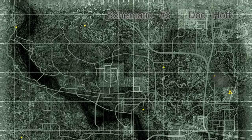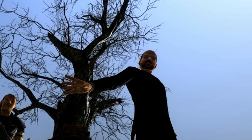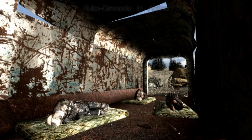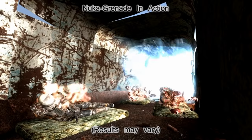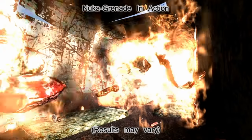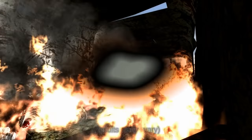The last Nuka grenade schematic can be bought from Doc Hoff, and like the other caravans, he can be found in Canterbury Commons. From what you now know, three of the four caravans sell schematics. Exploding into a ball of blue flame is a signature of these grenades. The downside is that it's not affected by the Pyromaniac or Demolition Expert perks — but not really necessary, as having a base damage of 500 is more than enough to wreak some havoc.